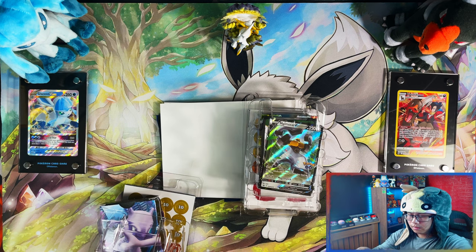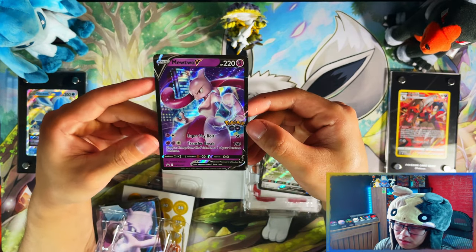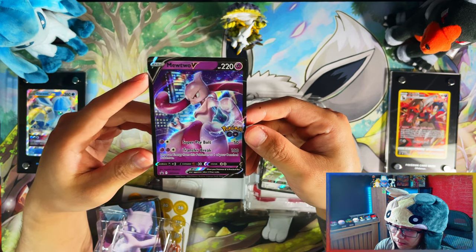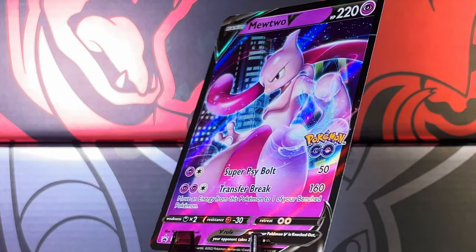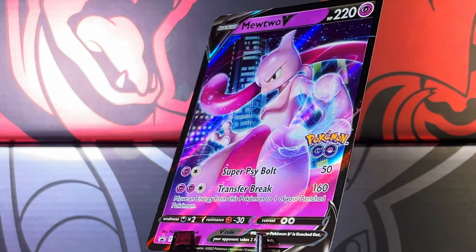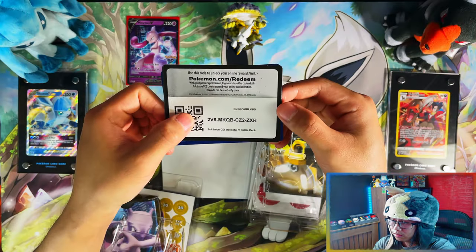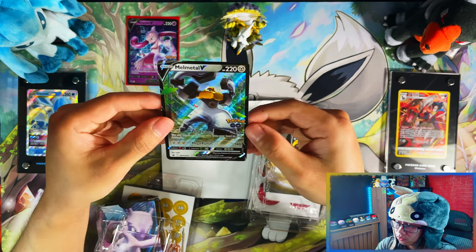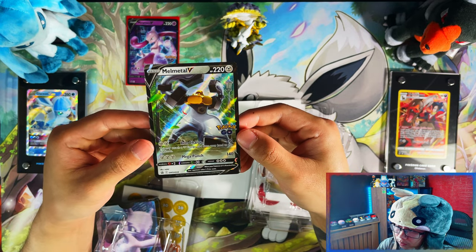Here's your code card. You can see an alternate art version of the Mewtwo V. So there's your first reason — well, that's part one of the first reason. There's your code card for the Melmetal. And here's part two of your first reason: it's the alternate art version of Melmetal V with the Pokemon Go stamp.